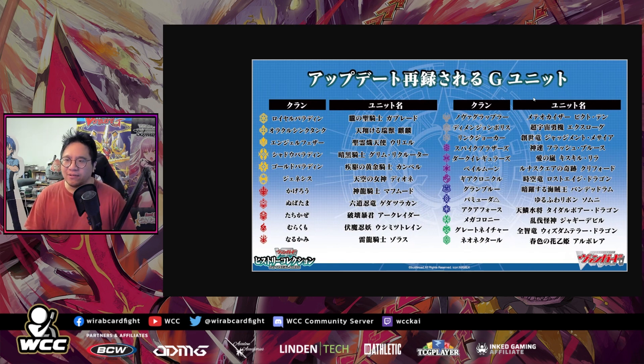This also raises the question of whether we're getting more support for V and Premium later. This set doesn't look like it's reprinting important G units. If you want to play Pale Moon in Japan, sure you can stride the Gabblade clone, but how are you getting your Dark Lord Princesses? Those are really expensive and low in quantity. This set doesn't really address that, so it'll be interesting to see what else is included — the set is pretty huge so I could be wrong.